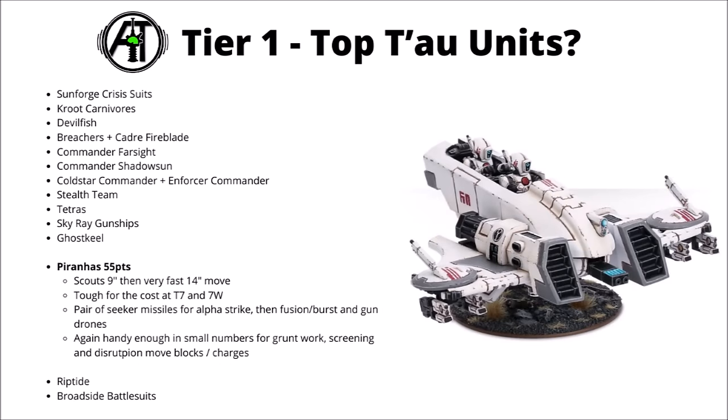Next up for 55 points are the cheap skimmers in the Piranhas. These are another interesting move-blocking and disruption unit, scouting forward 9 inches and then going very fast with a 14-inch move after that. If you just want to irritate an enemy advance you could park these in the movement lanes in front of their deployment zone, or even threaten charges on things that don't want to be in combat turn 1. With that scout and that movement they could easily get there and deliver some anti-tank fire with a Fusion Blaster plus a couple of big Seeker missiles. Maybe not one to go too hard on given that their damage output isn't all that great, but a pretty interesting scout-type unit perhaps as an alternative to Kroot Hounds for cheap secondary work.